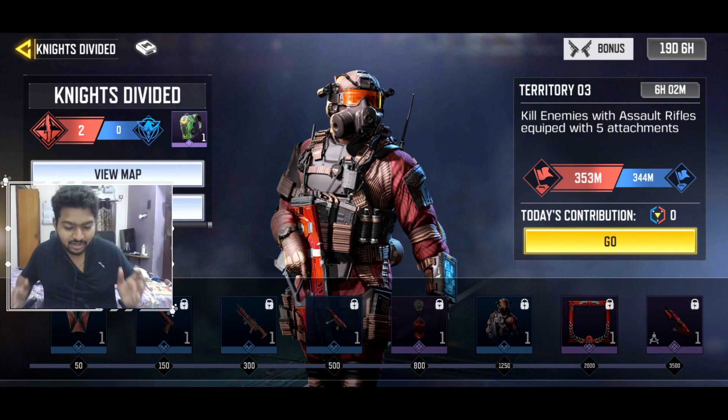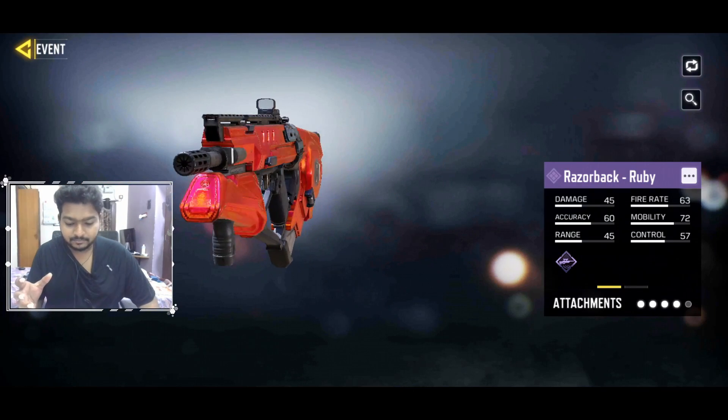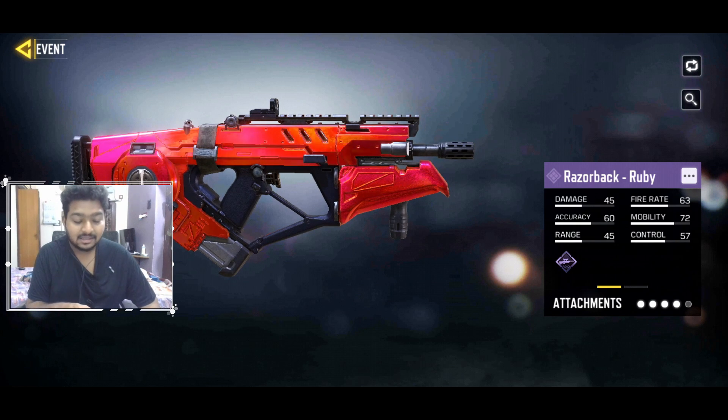Hey guys, welcome to Quality Mobile Content. In this video I'm going to show you the Night Divided — this is the first time I'm playing it, first time we're seeing my reaction on it. I selected red because I like red better than blue. My first preference is black and after that red. I do have some Ruby skills and they look so good on gameplay — I have an axe that looks so good.